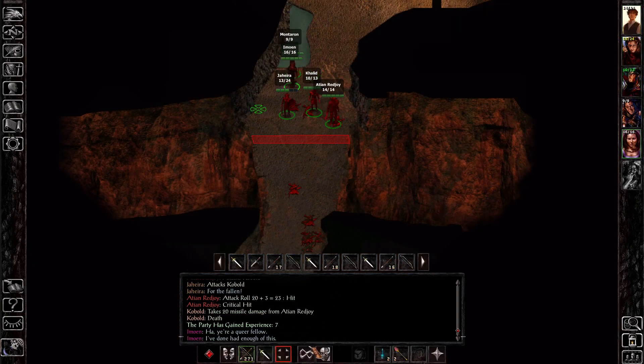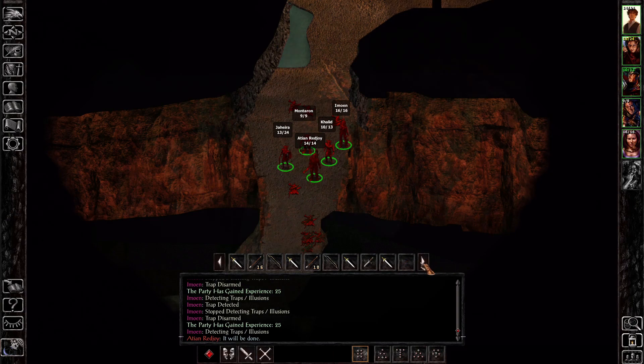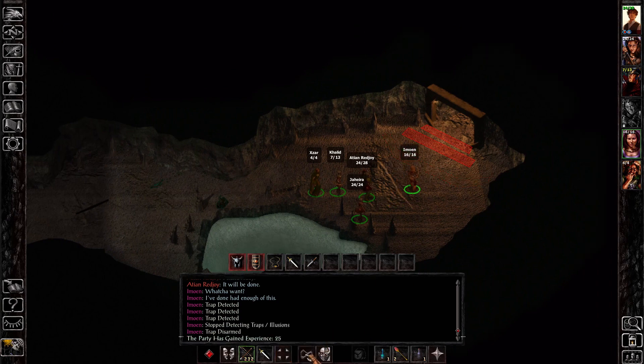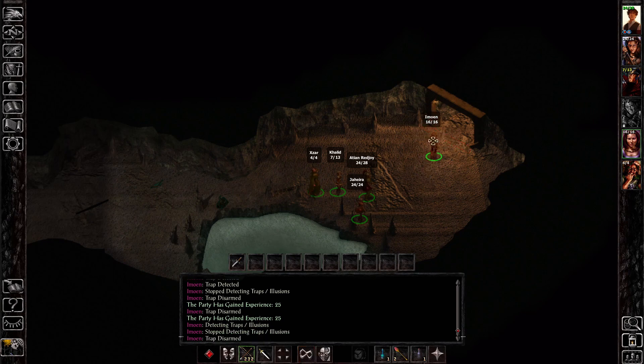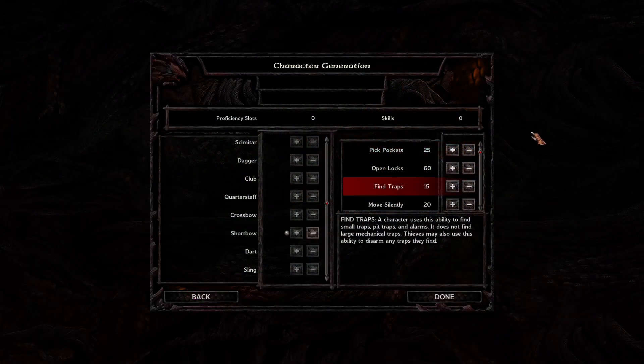Next is find traps, which also lets us disarm traps. This will let our thieves take traps out from floors and from containers. Just like locks, traps have a particular difficulty, so a thief is going to need to reach a certain score in order to have a chance of finding and then disarming a trap. There are only a few traps in Baldur's Gate 1 and Baldur's Gate 2 that can be disarmed with a difficulty above 100, and a few traps in both games that cannot be disarmed no matter what your skill is. I usually put points into find traps, but when you're soloing it's not essential right away — definitely put points in later on, or find another thief and have them put points into it.